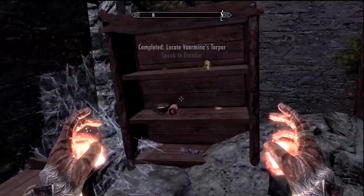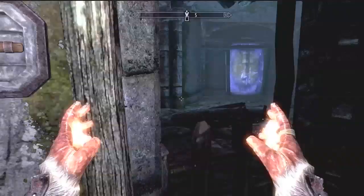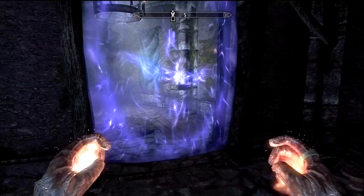Go ahead and say your line, and after the dialogue he's going to use a potion. I'm standing in front of this door because that's where you end the quest. Go ahead and select the torpor.